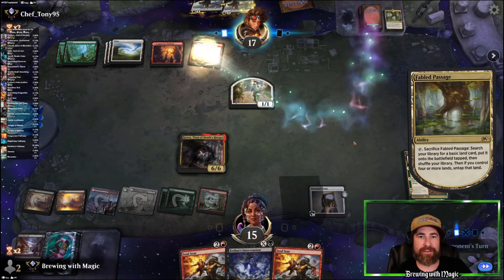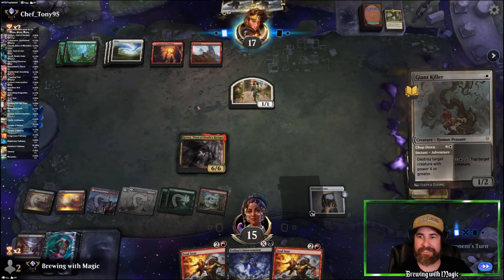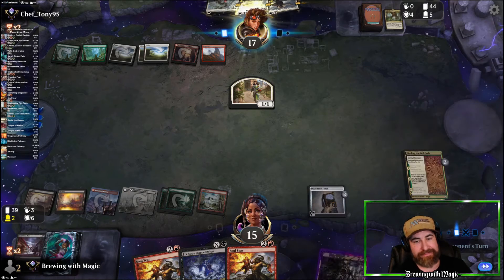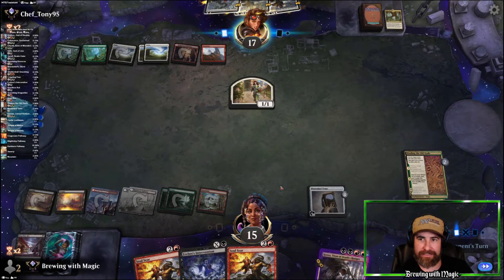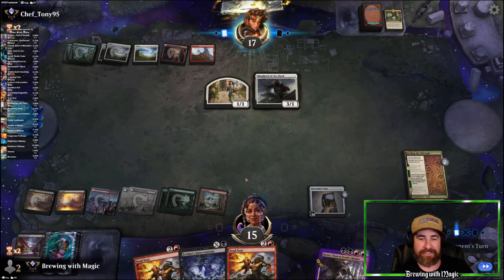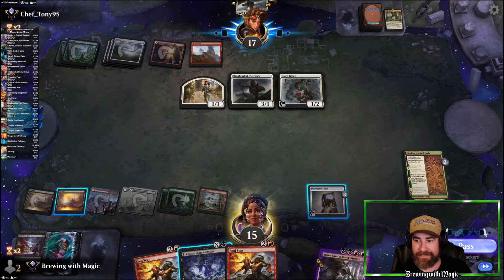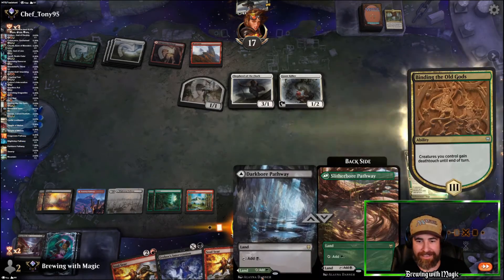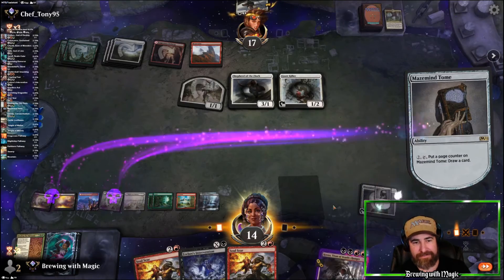The Kraken of Fabled Passage — grab another red because this is probably Embercleave or it's the Great Henge. Giant Killer! We get it back but that's not for a minute. They're going to start throwing all their dudes. I'd love to see a Shatter Skull Smashing. We're just going to start killing stuff until we get to this Crocs. Let's throw this out on black, draw a card. Bye bye Maze Mine Tome.